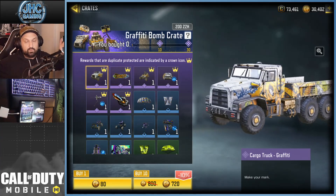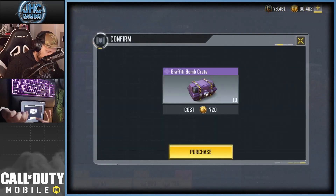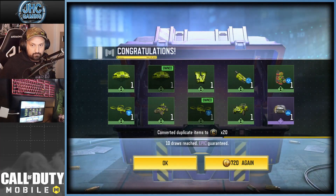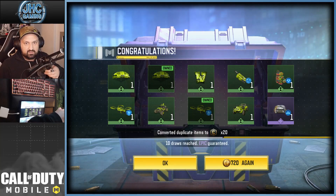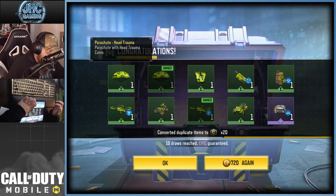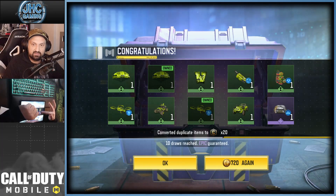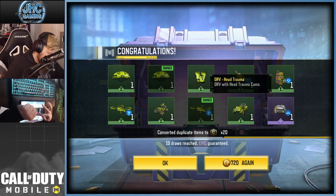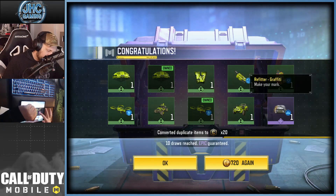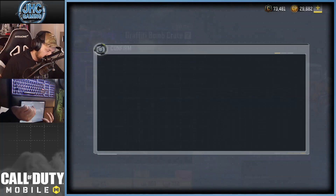All right, let's get started. First 10, we're gonna see at least one epic — let's do it, 720 coins. It's the refitter, not in my top three. The rest is all green, no rares. There's the head trauma skin we have in the free lucky board, the QQ9 — skulls and stuff, not bad. We got the antelope and the ORV, but yeah refitter is our first epic. Fingers crossed, hopefully we can get a purple in the next 10.